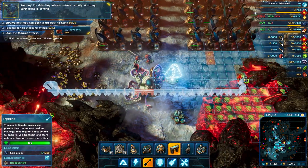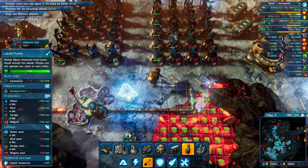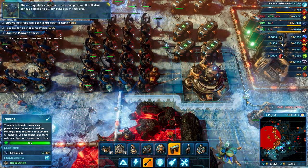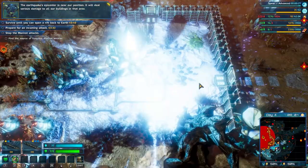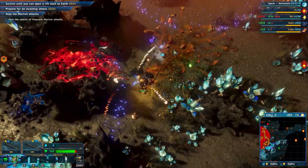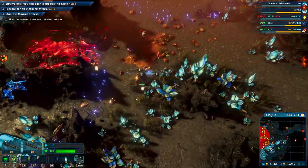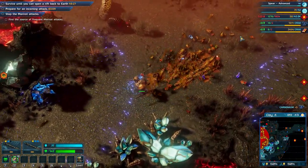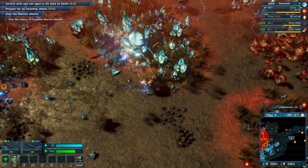Warning — I'm detecting intense seismic activity. A strong earthquake is coming. We cannot build there, we need to rotate that one. Great, we have an earthquake. At least one earthquake won't kill the energy connectors — I think maybe three events will kill all the energy connectors, so we don't have to repair them yet. We also need to take care of the nests to the east.